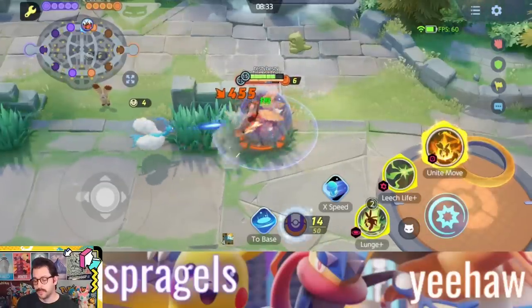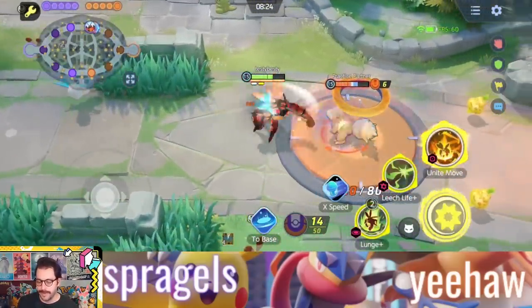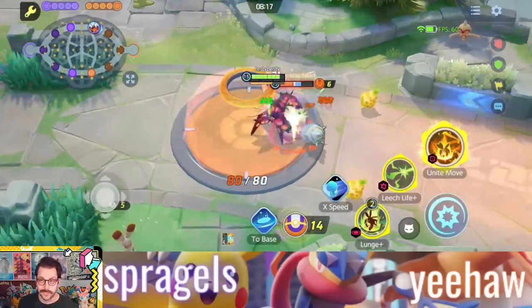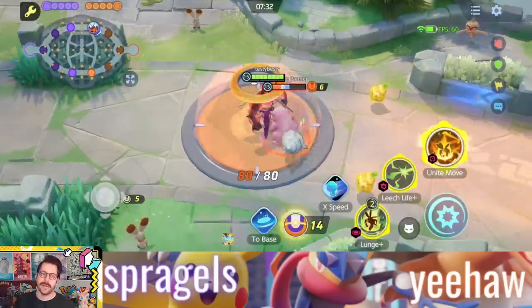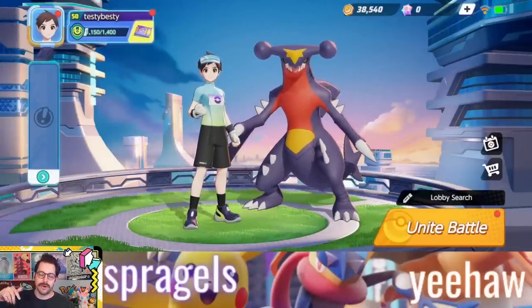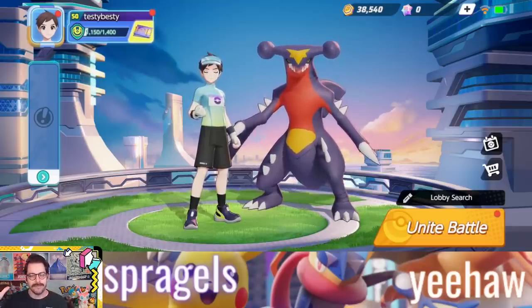Another cool choice could be a Pokemon like Buzzwole, who already gets lifesteal and heals off its boosted attacks — and now you're just increasing that even further with a Drain Crown. There are a lot of really fun options with this item, and I can't wait to see what happens once it comes to the full game in just a couple days. Can you imagine a Buzzwole with Leech Life and additional healing? It's still probably not the best build, but it sounds fun. Aegislash also sounds super fun with its massive boosted attacks. Let me know what Pokemon you're most excited to try these items on in the comments below. Thanks for watching, I love you, I'll see you soon.